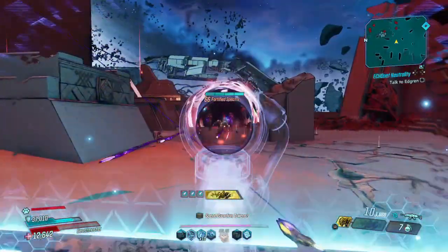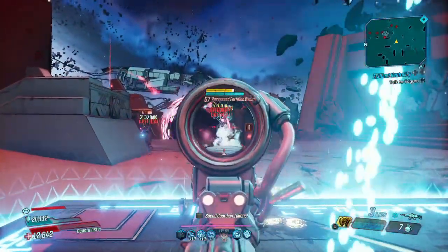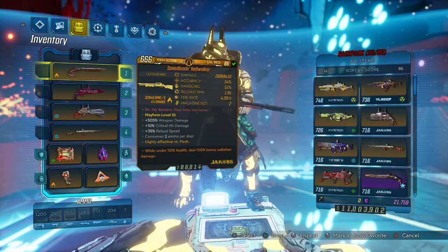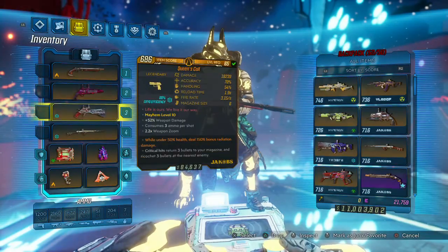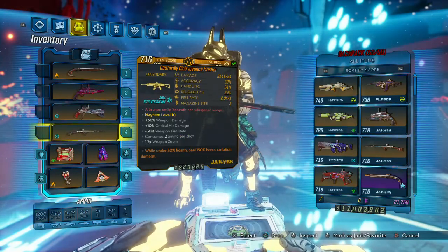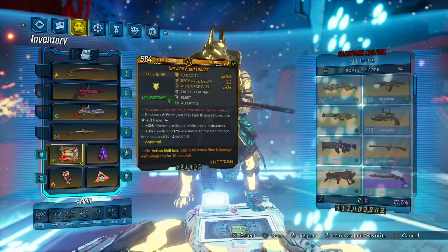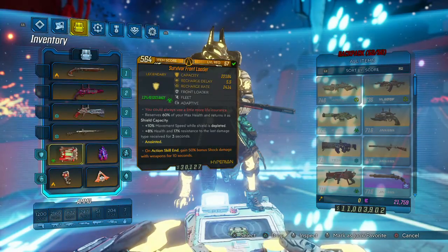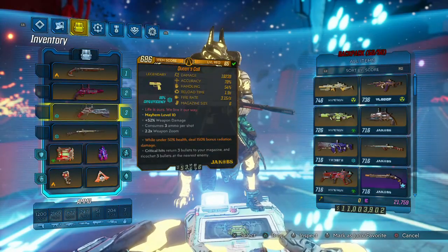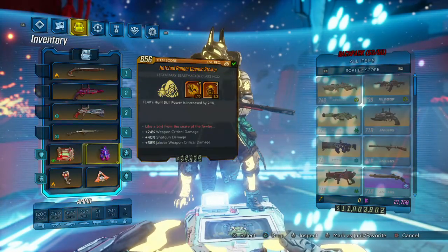We'll show the skill trees shortly. We're running the Hellwalker, a Maggie, the Queen's Skull cryo U-Rad — a very devastating setup — and the Plasma Coil Smasher, another cryo U-Rad that hits like a freight train. We also have a Front Loader with shock damage, which helps all the weapons we have equipped since cryo wouldn't help the other two.